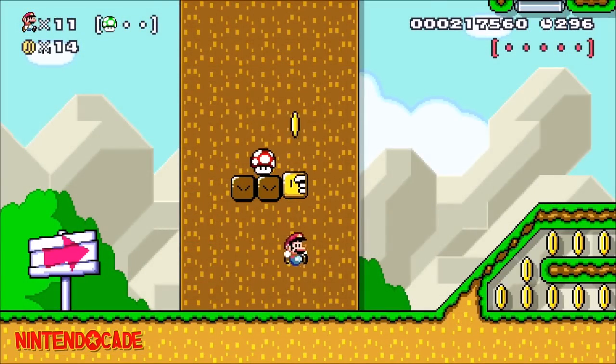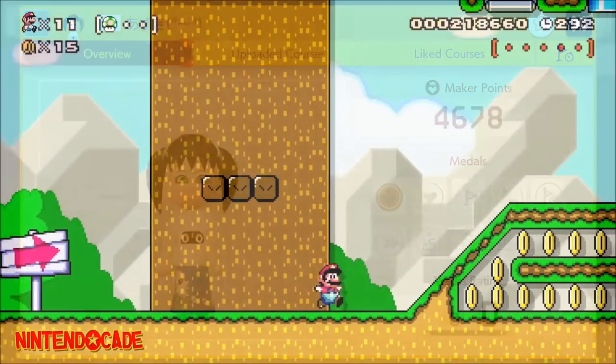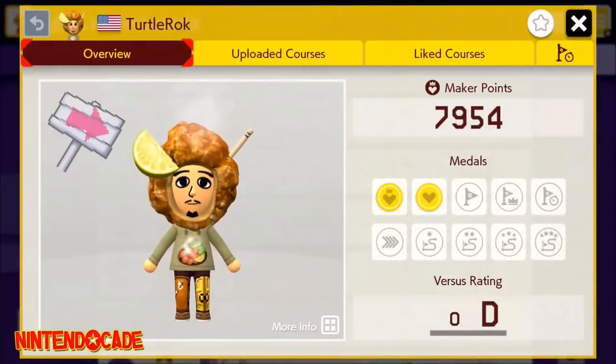You will need to earn 2,000 Maker Points to unlock the Staredown Shirt, earning 5,000 Maker Points to unlock the Dordoroids, and lastly earning 7,000 Maker Points to unlock the Fried Chicken Head Gear.